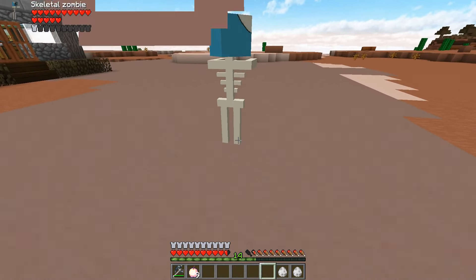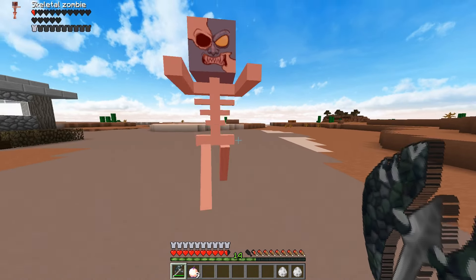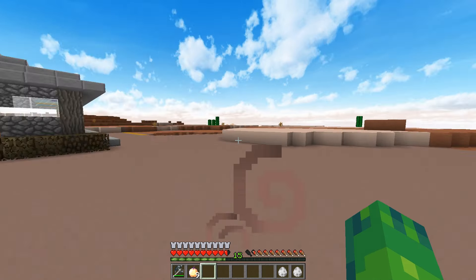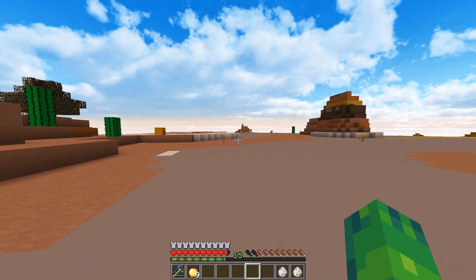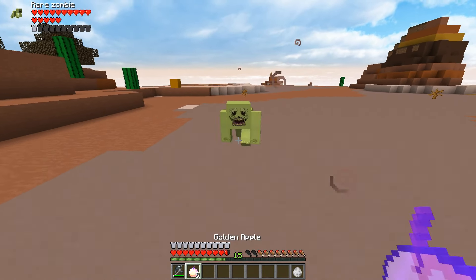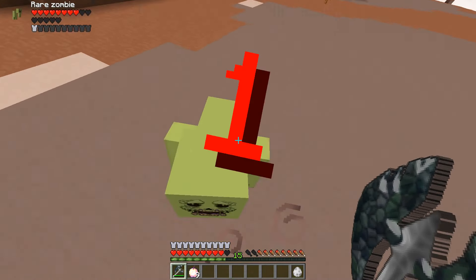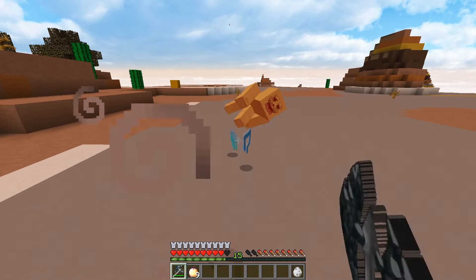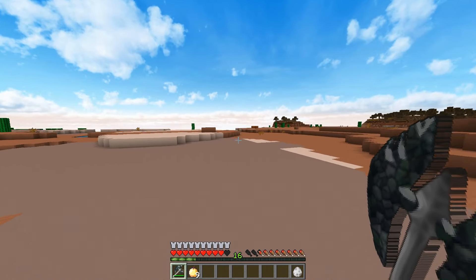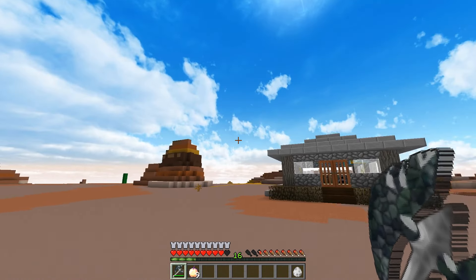So anyway, next up, we have the Skeletal Zombie right here, which is pretty much just a zombie and a skeleton together. Nothing too crazy here. I really like how they all look. You know, you get zombie eyes. You get a bunch of cool new zombie drops from these guys. Plus, they look not too scary, like little cartoons. Now, this one is called the Rare Zombie. This thing looks like a little gremlin. They're not that hard to kill. So yeah, it's definitely neat, especially if you want to add this to your Minecraft world, because they'll spawn naturally in cave systems.